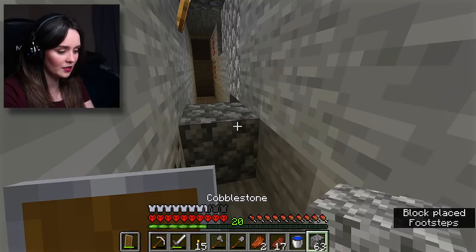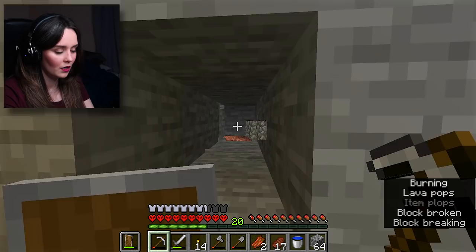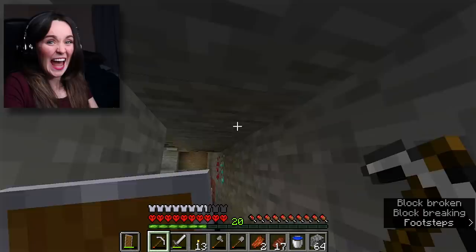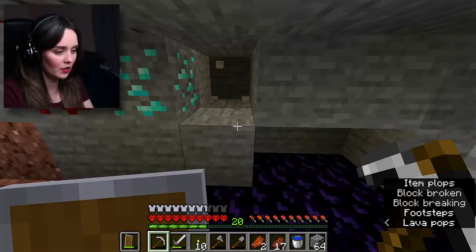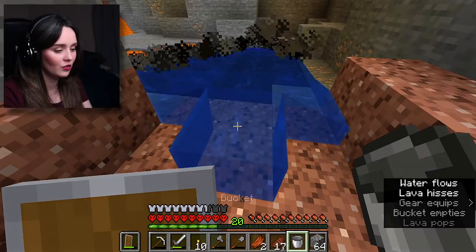There's lava pops coming from this way. We found diamonds! Okay, I'm so happy! I just need to be extra careful — is this part of a ravine? Oh, it's not — these are actually the type of tunnels I wanted to find. Please let there be more. What, that's it? That's all you're gonna give us, is one? How rude. Look at how much iron we have in here — this is amazing. Okay, this was a good find, I'm happy about it. I just need to be careful because of the lava.